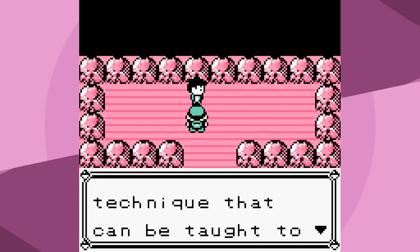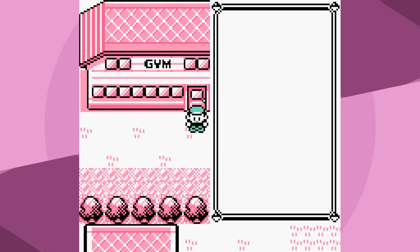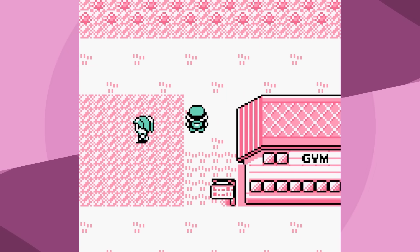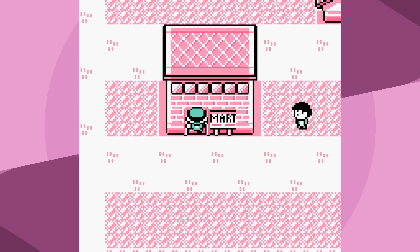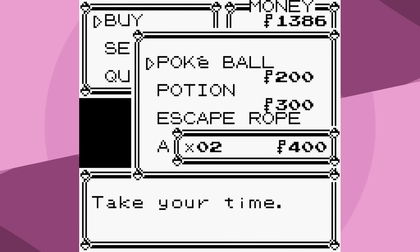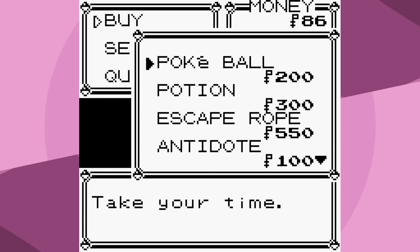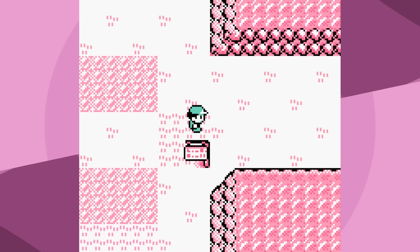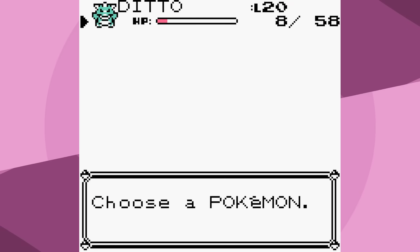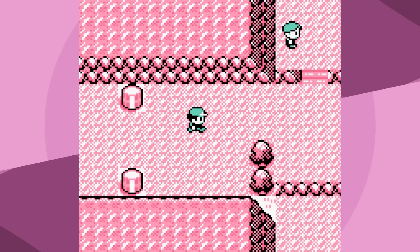Typically the reason Brock is so difficult is that a lot of Pokémon take a while to learn their more useful moves or need to get them via TM. But with Ditto, these problems are just going to keep cropping up again and again. I don't know if the run is ever going to get easier. Level 20 isn't even that overleveled - it's not like we're above Misty's Pokémon - so I have a feeling we're still in for some really difficult fights.